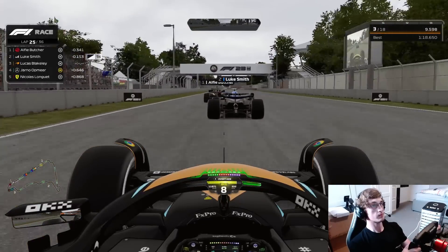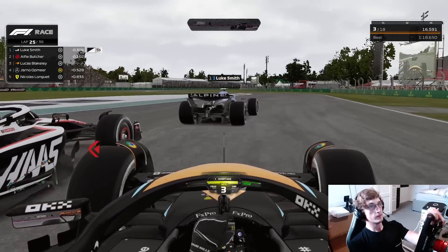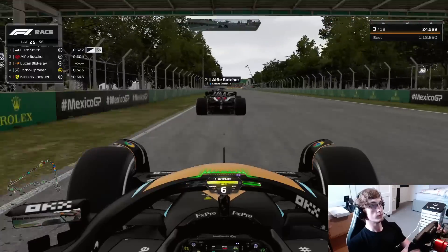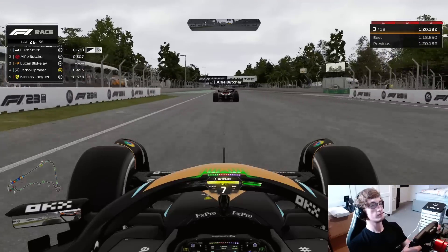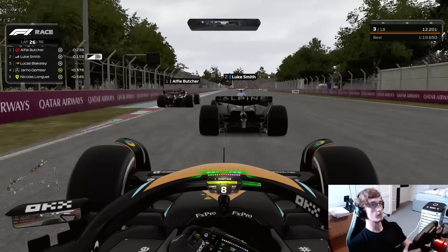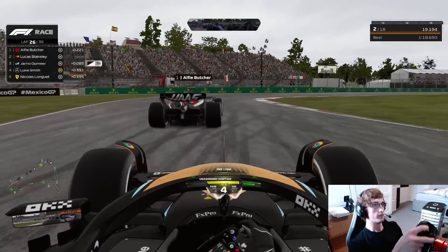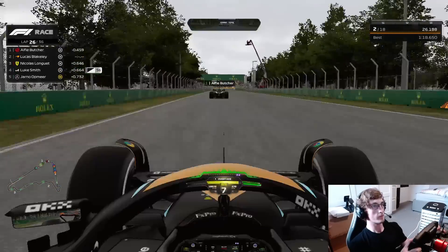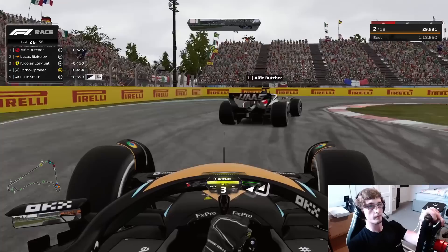Luke Smith getting overtaken then re-overtaken. Skipping on to lap 25 — we're going up the inside of Alfie Butcher but we bail out again. Just doesn't make sense to fight — we don't want to be wasting energy. You might think on lap 25 it's time to start getting elbows out, but fighting now just brings Brisio on his two-stop into contention. Now we go up the inside of Luke Smith — he doesn't have DRS — and it did make sense to get past him. We give him a little run out through turn 1 to 2, and that's us into P2, slotting in nicely behind Alfie.